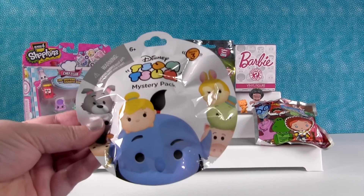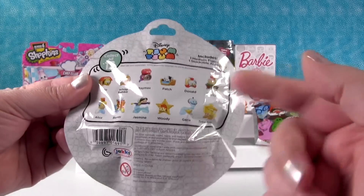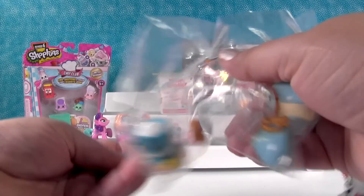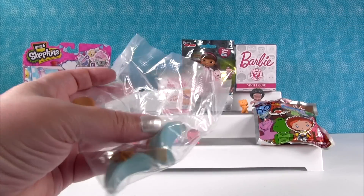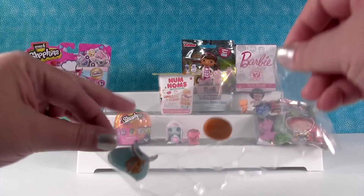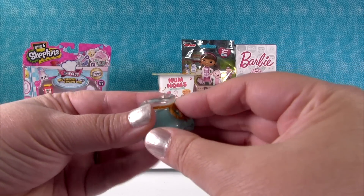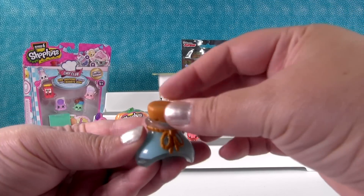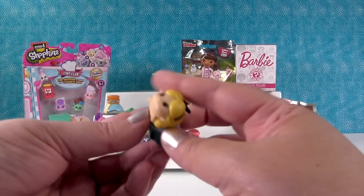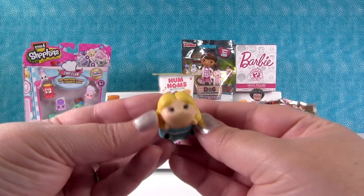Disney Tsum Tsum Series 3 time. These are the ones you can get and I hope I get Woody today. Good luck with that. I did not get Woody, but I did get Alice — and I really like Alice. She's a really pretty Tsum Tsum. Let's get all our little pieces. Let's put our little bottle together. Ta-da! There's our little bottle accessory and there's Alice with her little black bow. So cute.